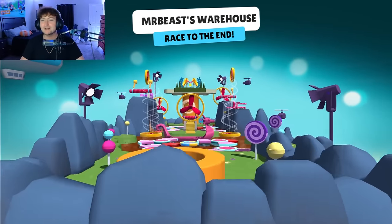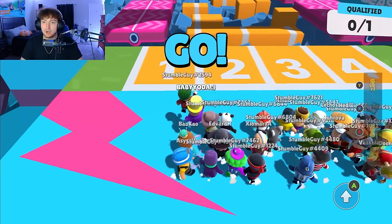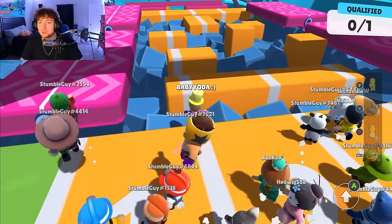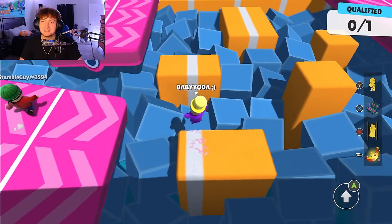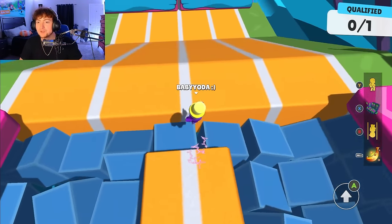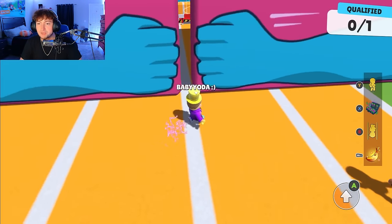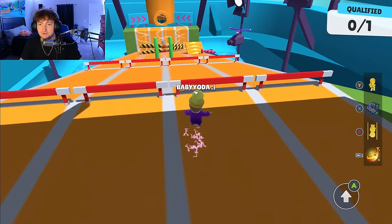Now we're playing on the Mr. Beast warehouse map — watch and learn. We are using the new Mr. Beast briefcase emote, which you can throw at people. We go through the foam pit there — it does slow you down, it doesn't make you respawn, so definitely take note of that. We're going to go off the ramp to the side here and jump over the obstacle.